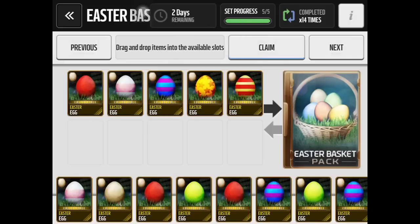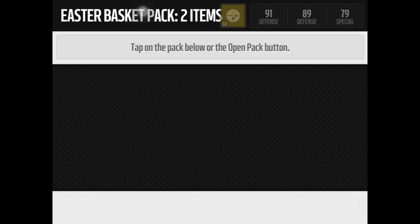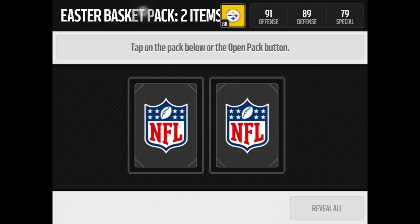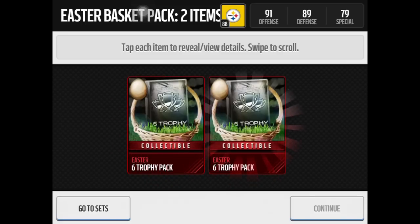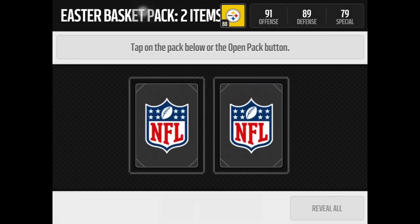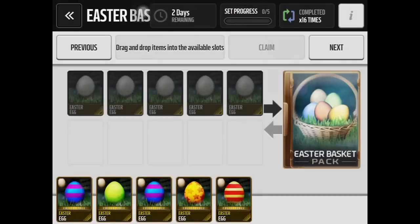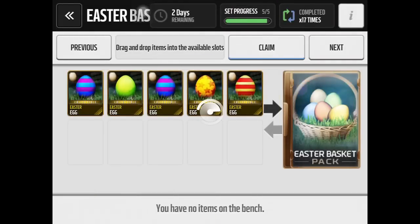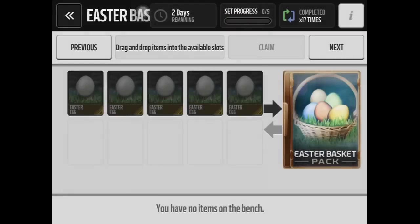Starting low, we're ripping open the regular old Easter basket packs. Each one of these comes with two packs. First one gives us a trophy six-pack and another trophy six-pack — not that bad. Second one: 1,000 coins and 10,000 coins, so that one was really bad. Last one — hoping to redeem it — but nope, just more trophy packs and coin collectibles.